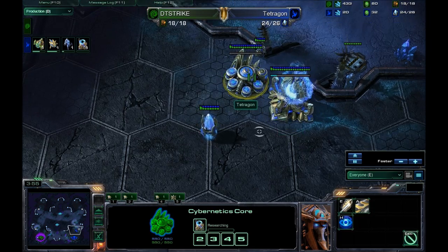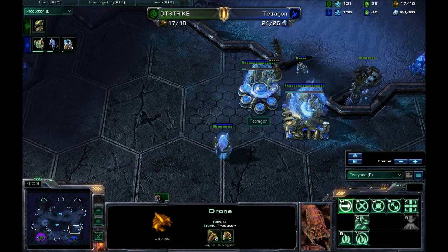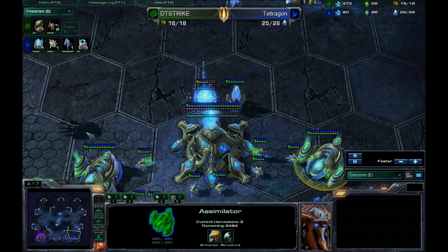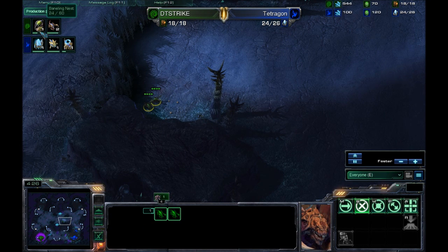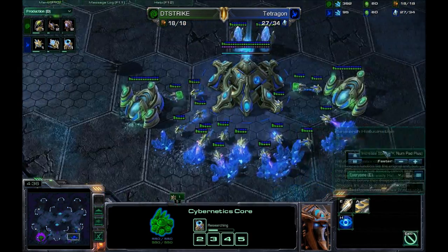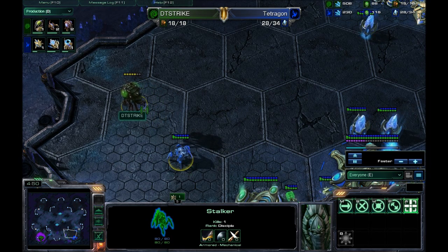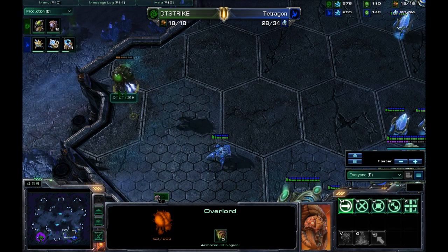Cybernetics Core just finished. First Stalker is on the way as well as Chronoboosting out that Warp Gate research. A drone comes up for scouting information and the Zealot sneaks out letting the drone in. Another pylon going up and both simulators are taken. So probably not the typical 4-gate but a more economic version, or even a 3-gate. Oh, looks like those Zerglings did manage to take out the probe. A Stalker finally cleans up the scouting drone. Tetragon gets right underneath that overlord and starts to shoot for maximum damage per distance.